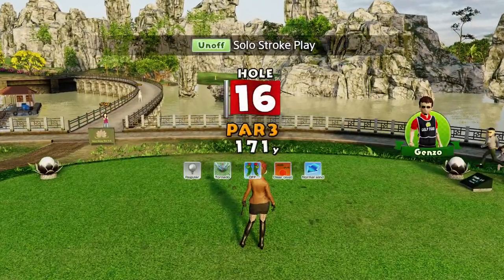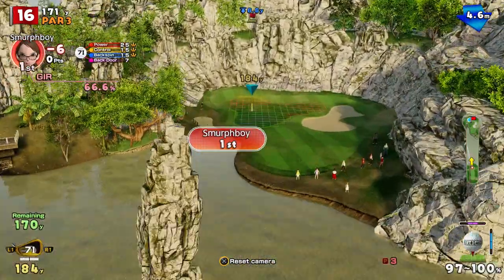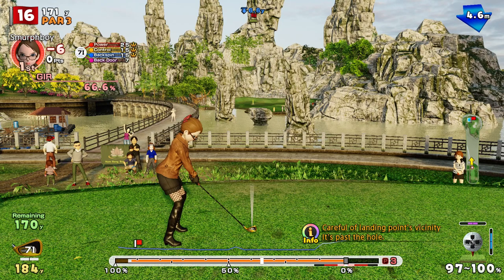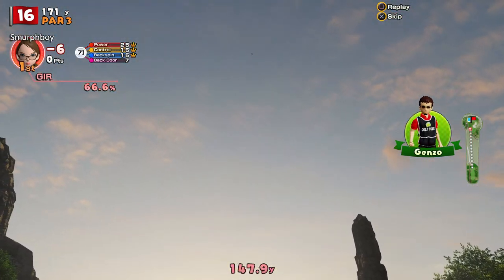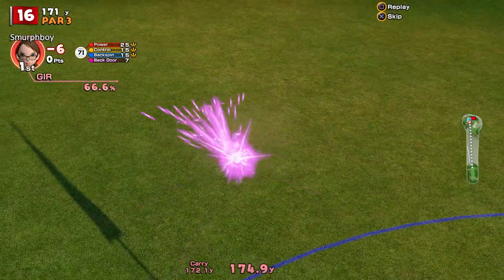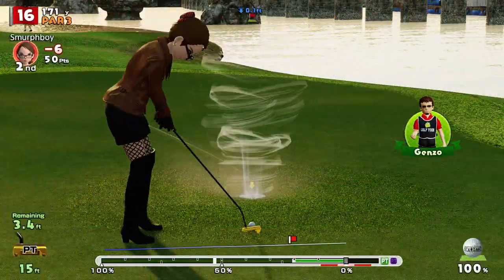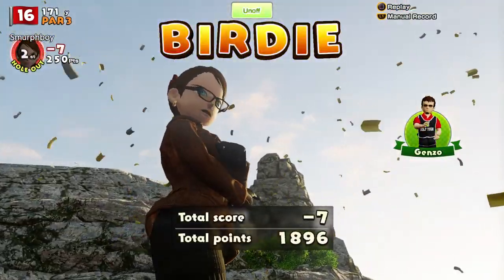Par three to come, and this one's over the water, into the wind, downhill. However, we've got plenty of club. This is all about reading the pace and giving it a chance — got a little bit of left-hand sway. That's inches away from being captured by the tornado cup effect. But I'll take the birdie — wasn't far away. Nice birdie — seven under.